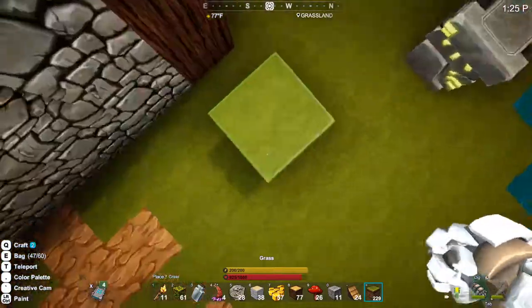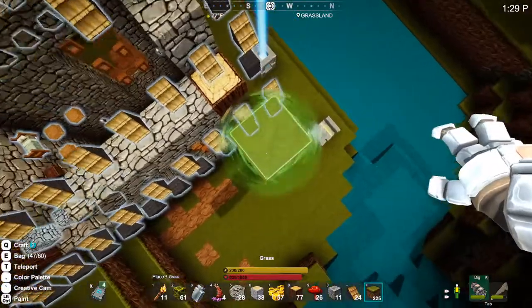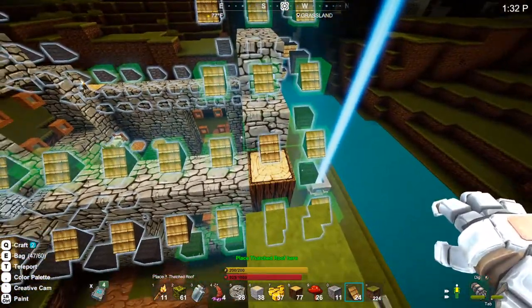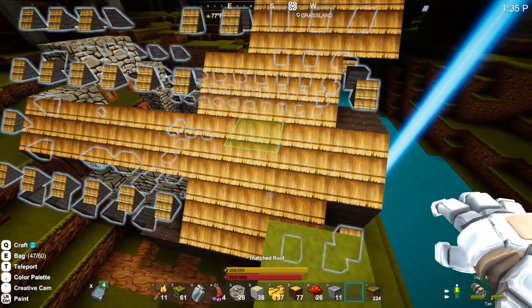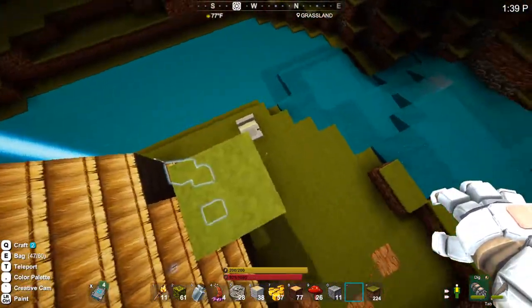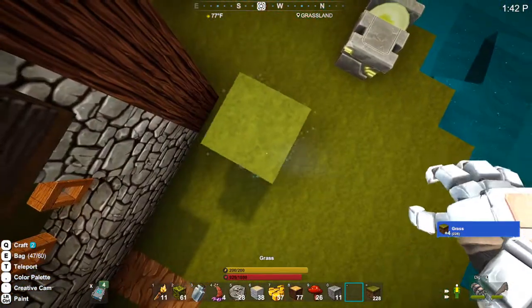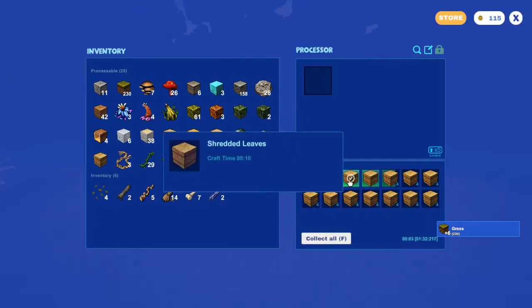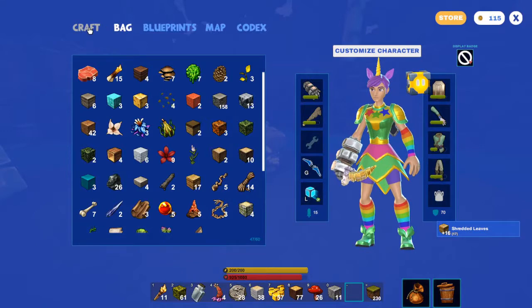My cat Oreo is trying to keep me company here. One of the really nice things about the autofill is that placing a roof can be awkward because of all the different angles. Being able to autofill some of it comes in really handy so you don't have to constantly place blocks at different angles.